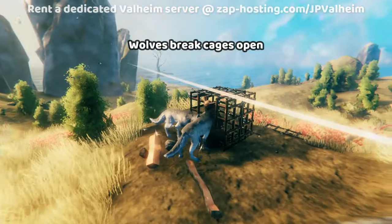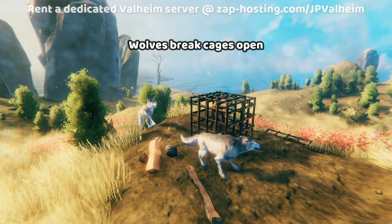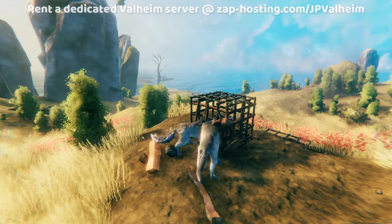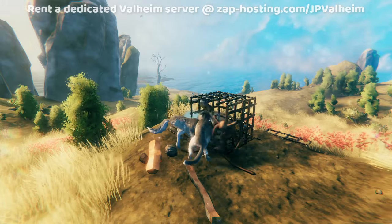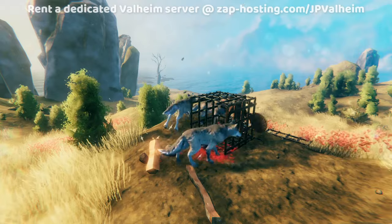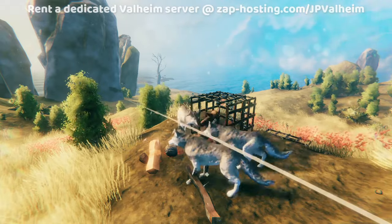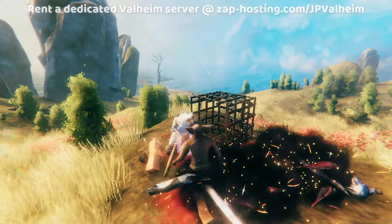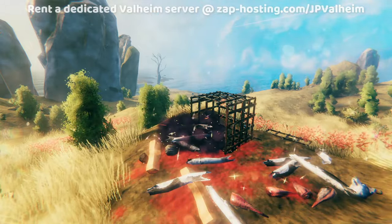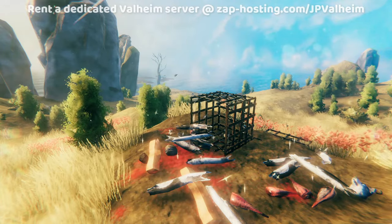What's really interesting about these cages is that external monsters will actually attack them and inevitably release the monsters inside. As you can see, these wolves are fighting the caged goblin and they just let the goblin out of the cage. It usually takes a moment for the AI to recognize that it's free, but it can produce some really interesting results — you can use caged monsters as a sort of last-minute defense against raids.